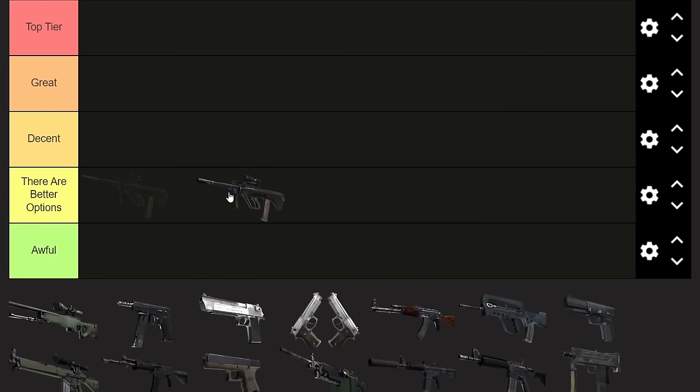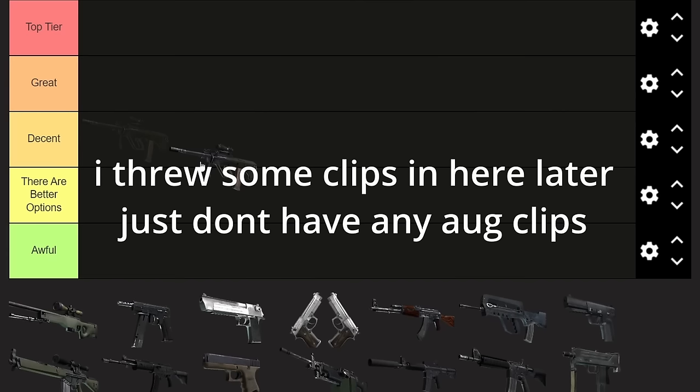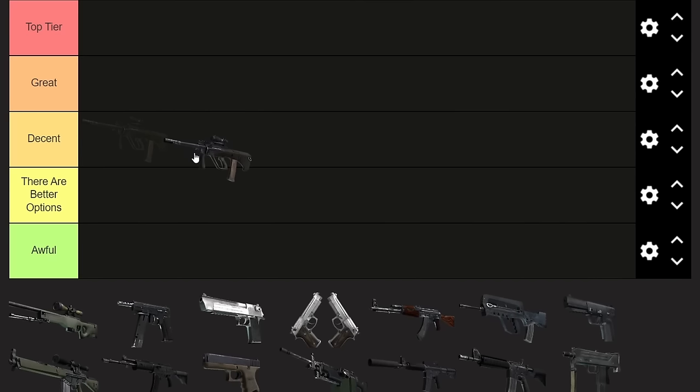First gun: the AUG. The AUG is an interesting weapon because it was pretty good, but they've made it more expensive again. The small nerfs they've done to it really just make it not worth the price anymore. It is the most expensive assault rifle in the game, which is unfortunate. There are better options — it's not an awful gun, it's just really not too good.